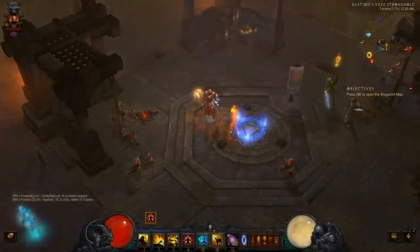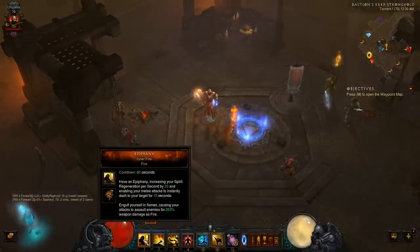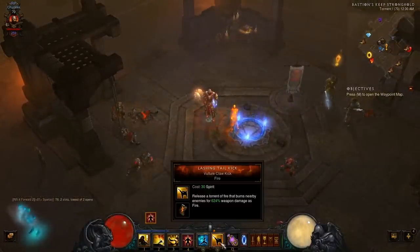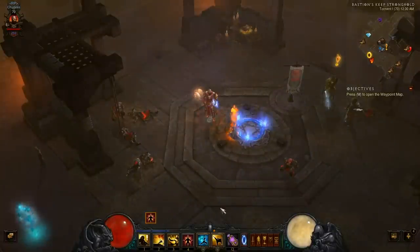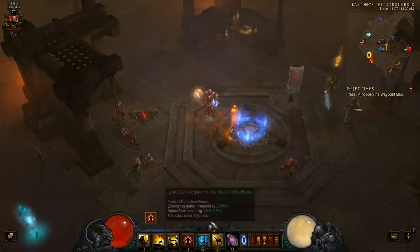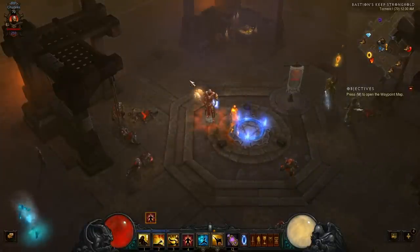The whole point of the build is to activate your Mantra, go into Epiphany, and then spam Lashing Tail Kicks until you're out of spirit. Use Crippling Wave to regain that spirit and then Lashing Tail Kick again. Dash around the rift with Dashing Strike and use your Mystic Ally when appropriate.